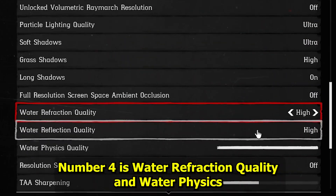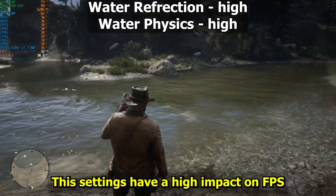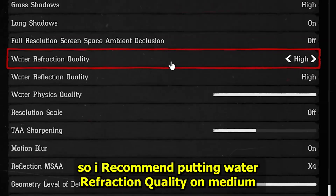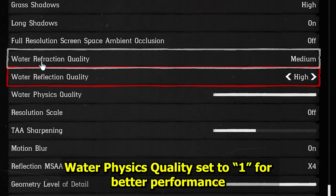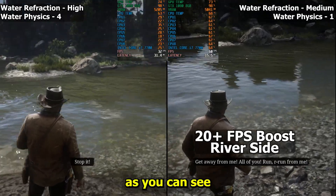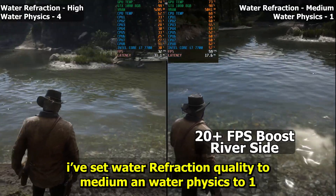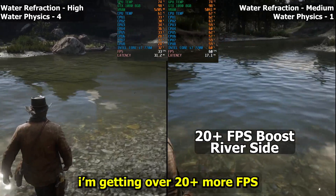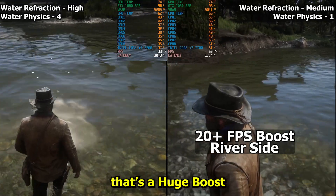Number four is water refraction quality and water physics. These settings have a high impact on FPS especially in riverside areas, so I recommend putting water refraction quality on medium and water physics set to one for better performance with minimal quality loss. As you can see, I've set water refraction quality to medium and water physics to one, and I'm getting over 20 more FPS. That's a huge boost.